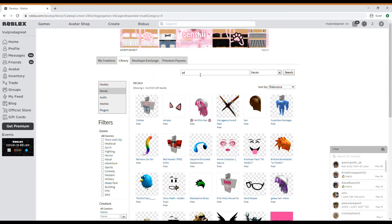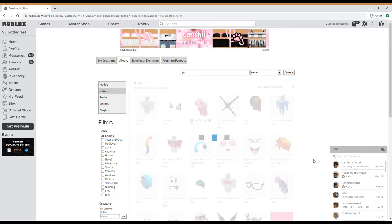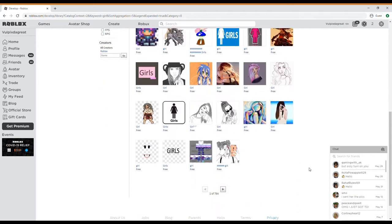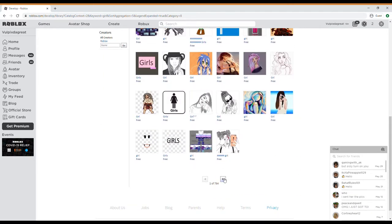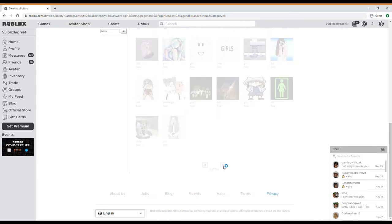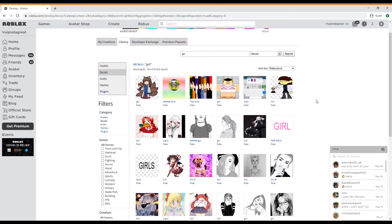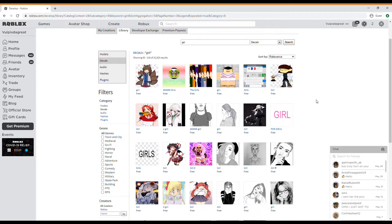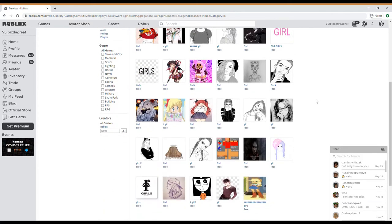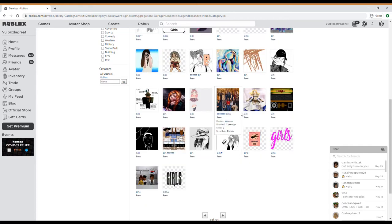If I were to search up girl, there we go — you're just going to look through the thing and choose a picture you'd like. And sometimes you can actually go through a bit of harder steps and make your own decal so you don't have to go through this, but I have absolutely no clue how to do that, so that's up to you.